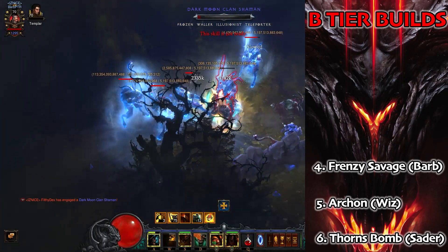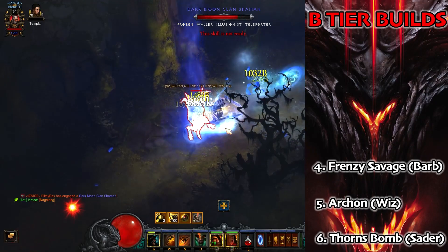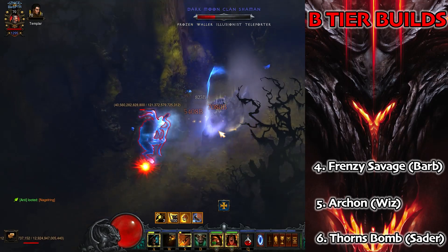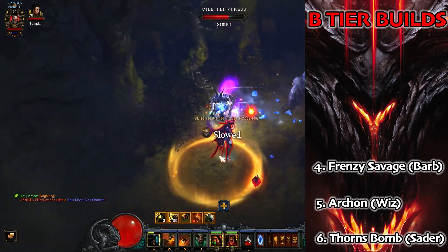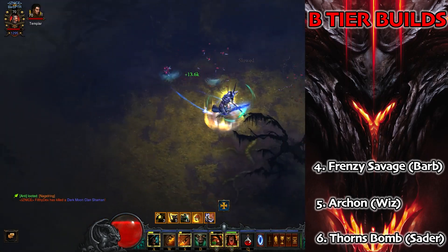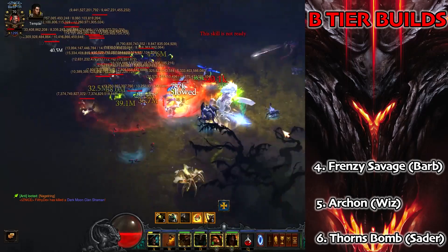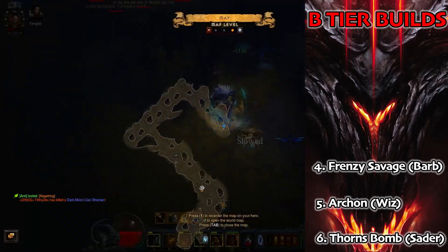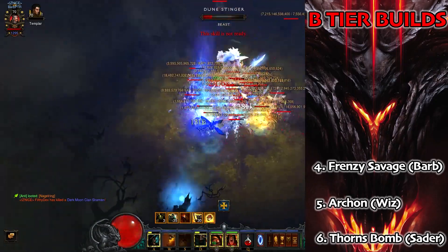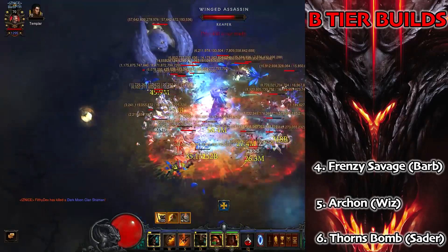Next up in B tier we've got the Barbarian starting set: the Frenzy Savage Barb. We get these pieces from Haedrig's for free. For a push build it is very strong — you can go very high with only around 800 paragon points and low-level gems. The only thing is it's not amazing for speeds since it doesn't have wave clear. It is super nice to bash the rift guardian quickly. With the cube we can make this more powerful than it's ever been before — a very solid start.